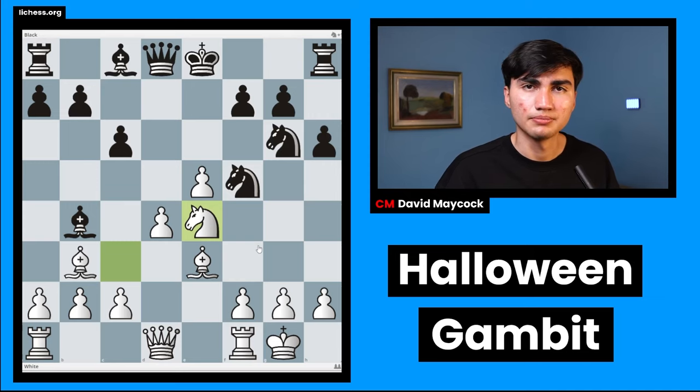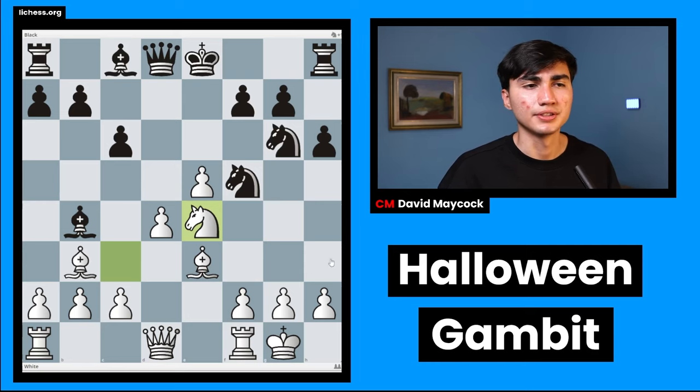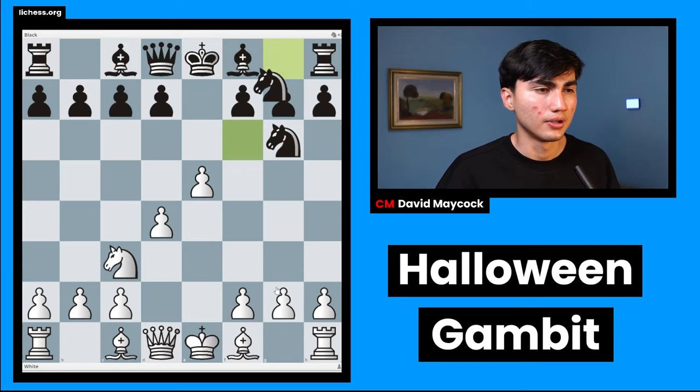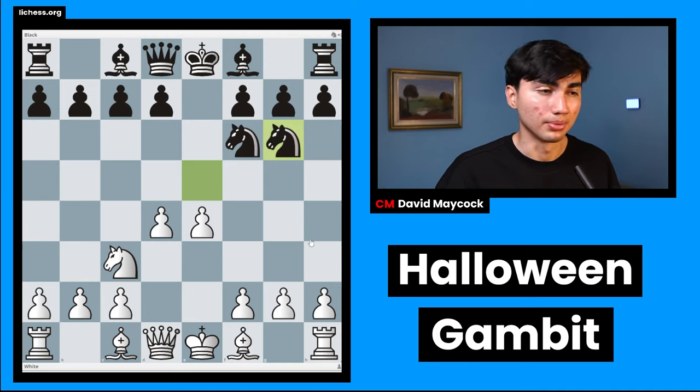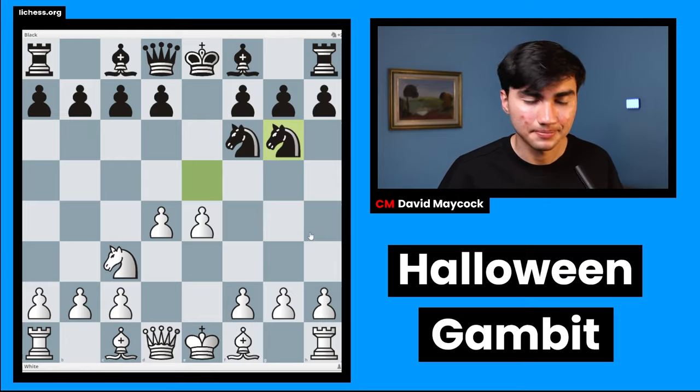That's all for me. Halloween Gambit — it's okay for a one-move surprise. But if your opponent goes for the knight g6 line, it's very likely that they know what they're doing and they've seen it in a video like this. Thank you very much for watching. If you have any questions, any suggestions, if you think I messed up anything, please let me know. Hope you enjoyed the Halloween season. Subscribe, I would really appreciate it. Thank you. Have a nice day. Bye.